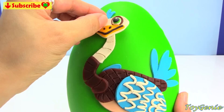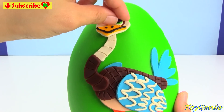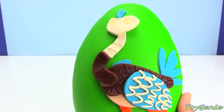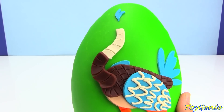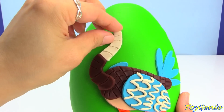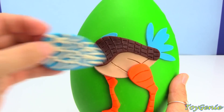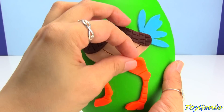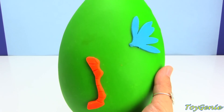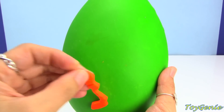Let's take off his eyes first — careful of the head not falling off. And the beak. Here's the head, the little feathers on his head, and the neck, the wing, one leg, the body, the tail, and the other leg.